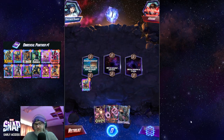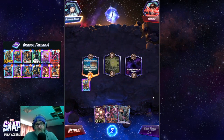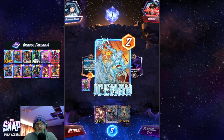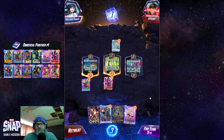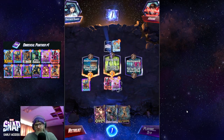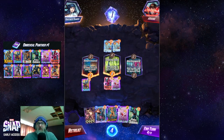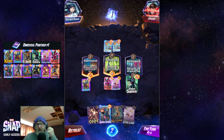Okay, turn one Yondu — good snipe. I'm getting rid of this; I'm not letting that mess with my turn five play. Maybe just hit them with Star Lord. Next turn we have to play for Avengers Compound, but I really want to play a card here that adds a copy to the opponent's hand. I really don't want to do that, but maybe he doesn't care about Mr. Sinister and Sentinel.